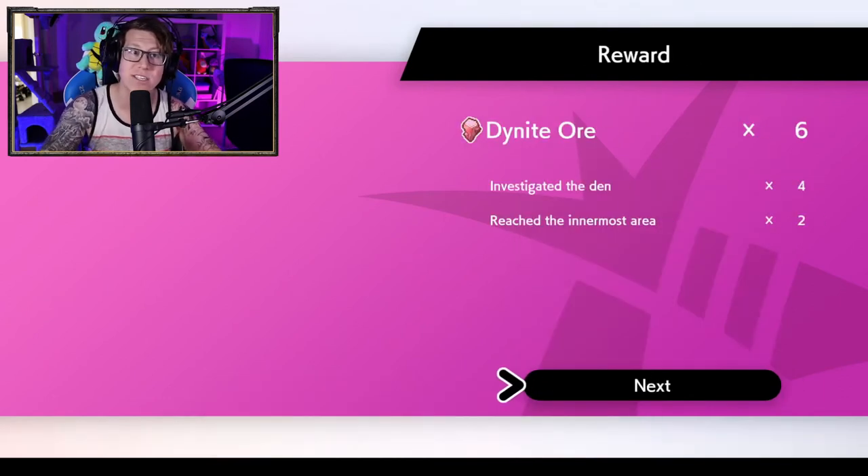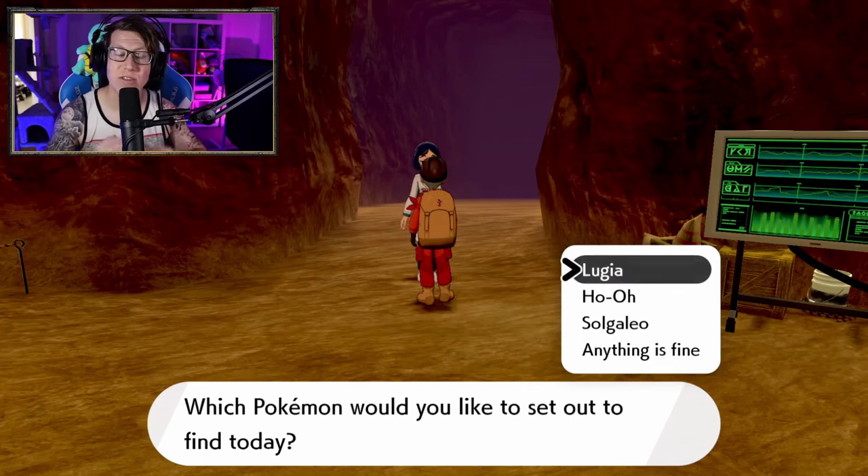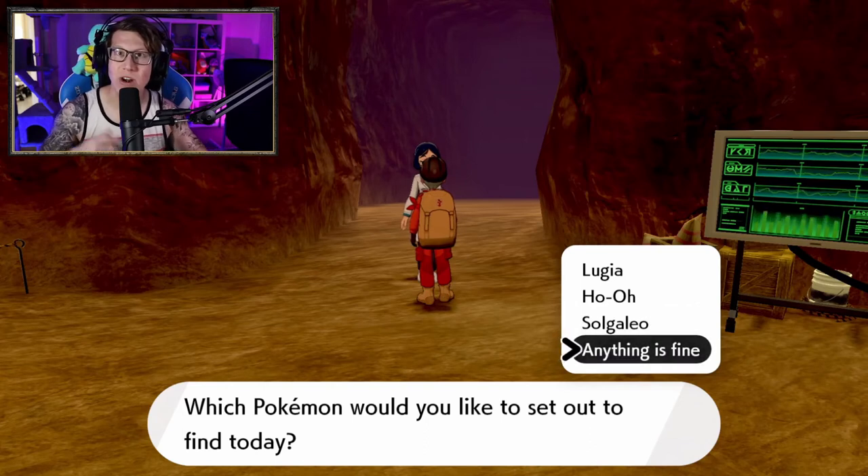At the end you'll also collect Dynite Ore. You get Dynite Ore for investigating the den and for reaching the innermost area by defeating the boss. You also get extra ore if none of your party faint and if you're playing with friends, so I always recommend playing with friends. You can only save three legendary Pokemon — I have Lugia, Ho-Oh, and Solgaleo saved here. If you get a random one, at the end you can choose to overwrite one of your three saved legendaries or not save any and keep the three you've already got.